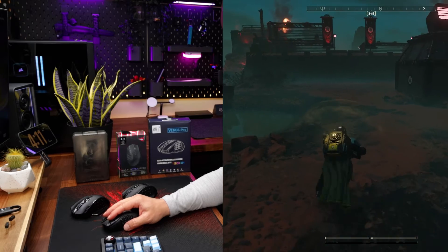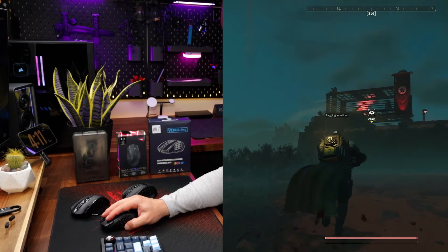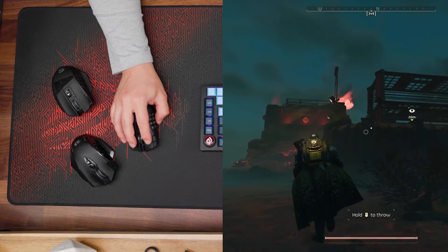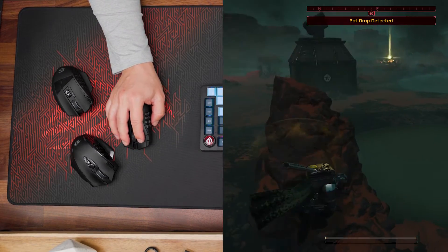Let me show you in action. Let's switch the Railgun to unsafe mode. For example, I need to drop an airstrike to this area. You just press and drop — and that's all.